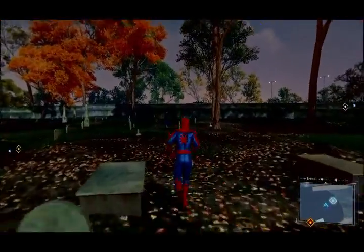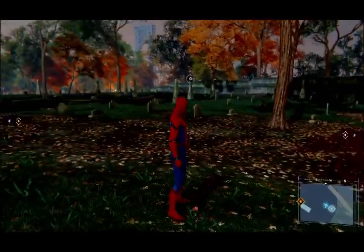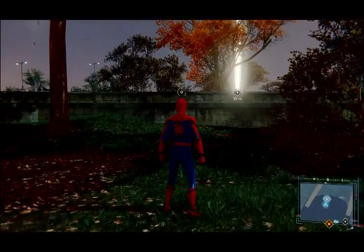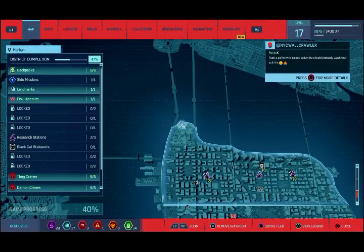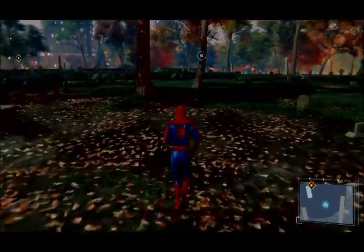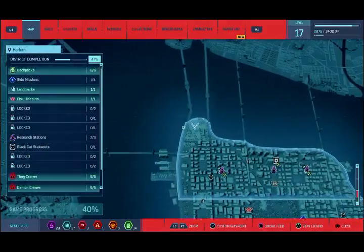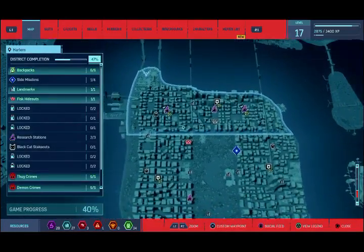This is one that you're actually going to be able to interact with. By doing that, that's going to be something in itself. Taking the picture is going to allow you to get one of the 50 snapshots, and by getting all 50 snapshots you're going to get a new suit. But these snapshots are not located on the map — they will not pop on the map, they're secret. I know there are 11 just in Harlem alone.